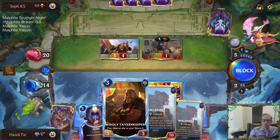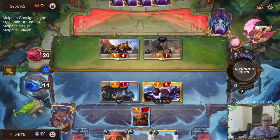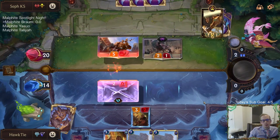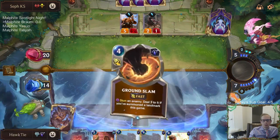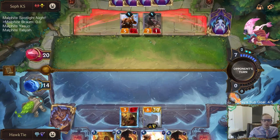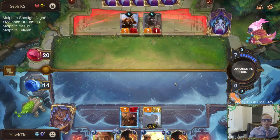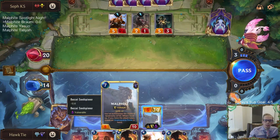I take six damage — I have to use Hush now. I still saved eight life with the Hush; I would have hushed that anyway and saved that eight life. I like that we got more Ground Slams. Ground Slams are going to be good against Kato — there's a new two-mana two-two quick attack champion that gives you free landmarks and free spells. It looks pretty good, honestly.